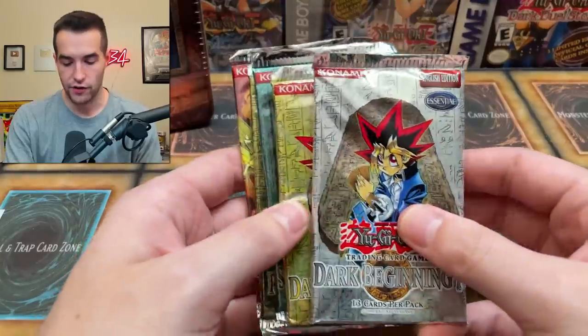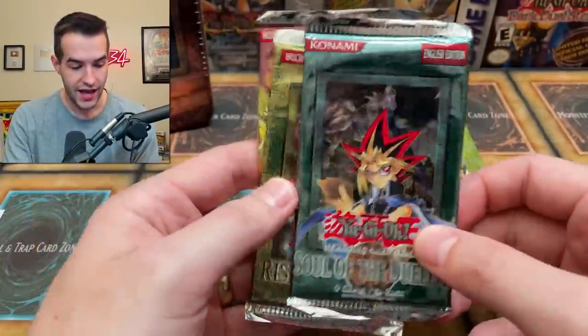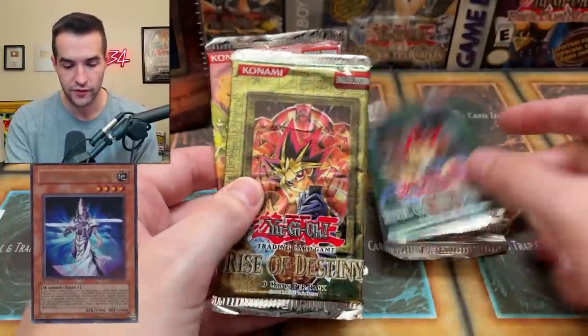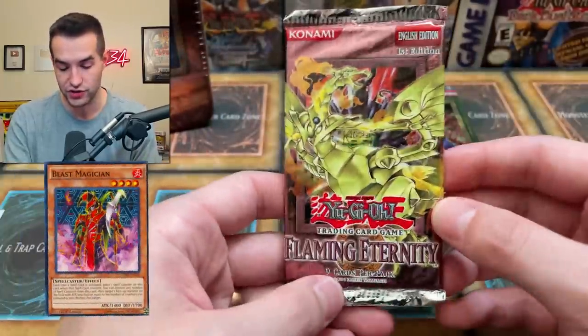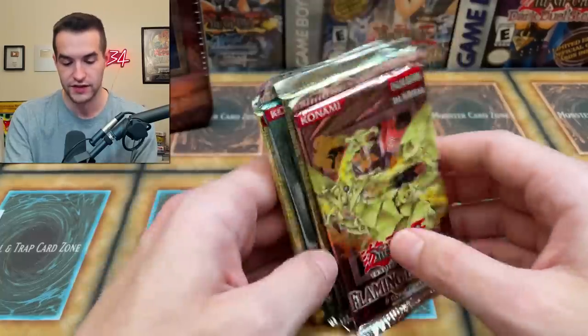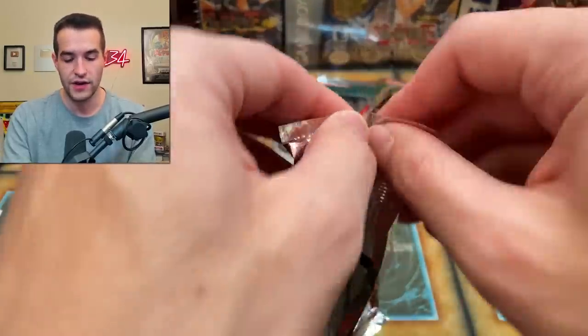Here are the five packs. From Dark Beginning 1 he wanted to get Monster Reborn. From Dark Revelation Volume 1 he wants Chaos Command Magician. From Soul of the Duelist he said Mystic Swordsman Level 4, Silent Swordsman Level 3, and then he wants a Blast Magician from the Flaming Eternity pack. Let's see if we can get some of that stuff — some nice choices. Blast Magician looks amazing in that set.